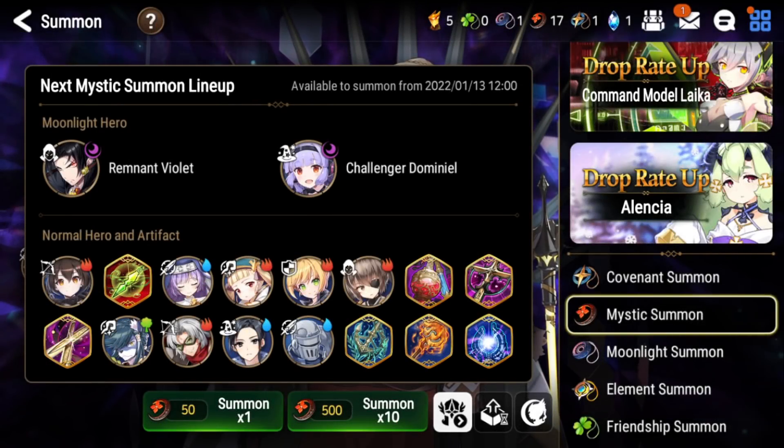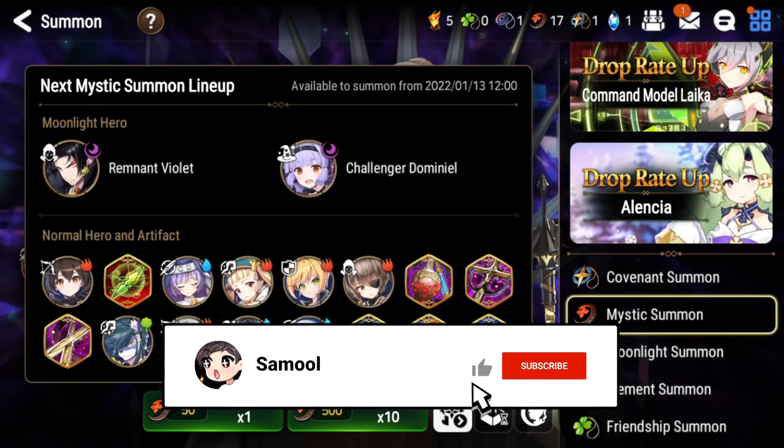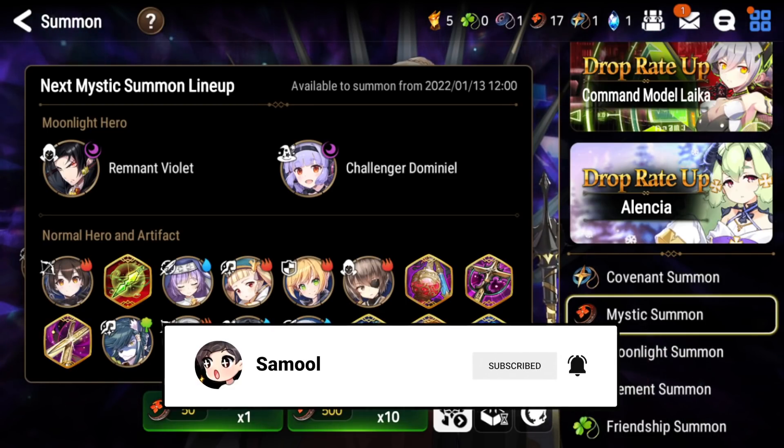What is up guys, it is Samool here back with another Epic Seven pull video for you guys. Today we're going to be talking about the mystic banner that's coming after Conqueror Lilias, featuring Remnant Violet.